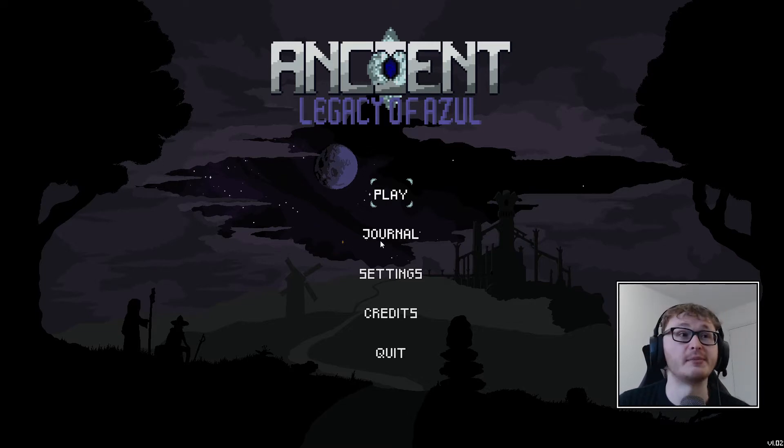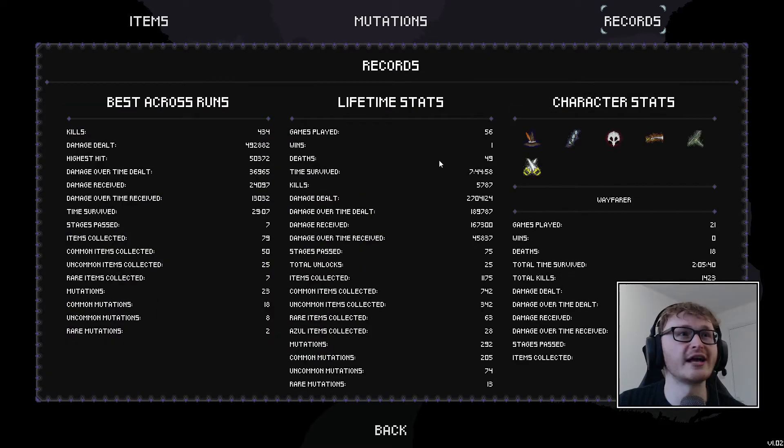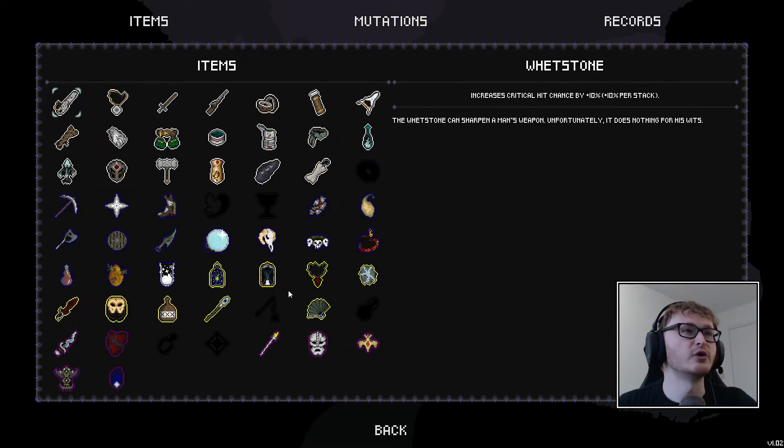Spoiler alert, but we did get quite a few unlocks in that stream. Most importantly, as you can see, we now have one win and 49 deaths - but at least we have one win and we can improve that KD over time. There's no assists in this game. We also unlocked quite a few cool new items.